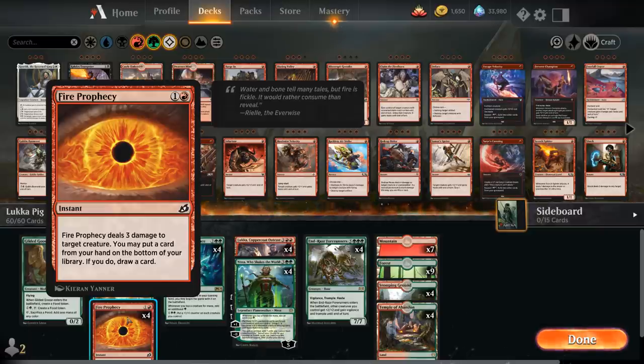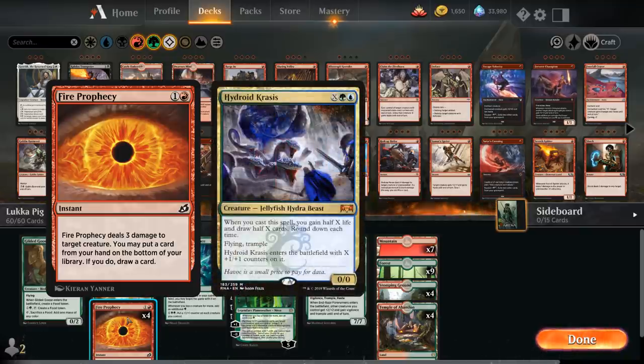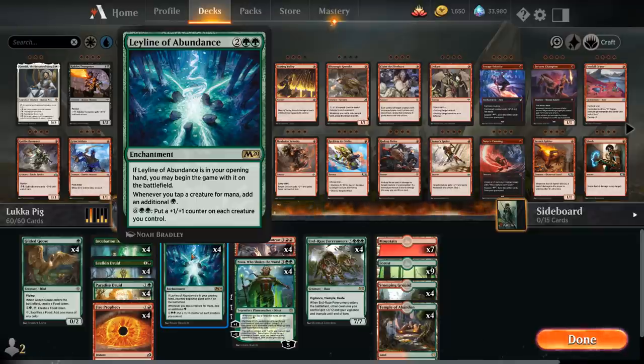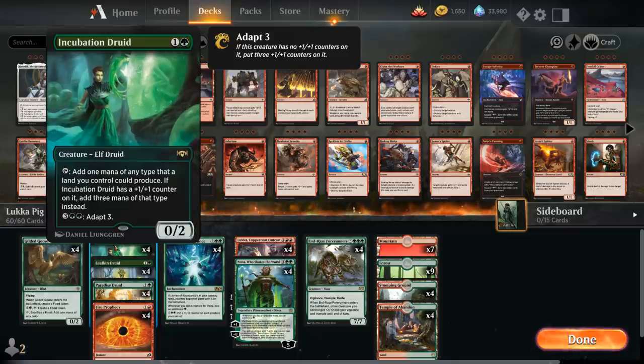We could replace Fire Prophecy with other cards — Voracious Hydra, for example, which we won't hit with the minus-two on Luka, but is still a nice mana sink that can act as removal. We could also splash blue for Hydroid Krasis. But I've been liking Fire Prophecy a decent amount. The Leyline can also act as a mana sink for eight mana, putting a plus-one plus-one counter on each creature we control, which synergizes with Incubation Druid — it will now make three mana instead of just one.